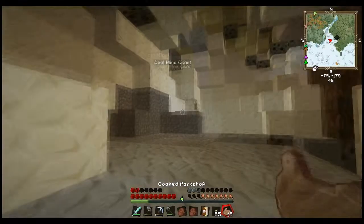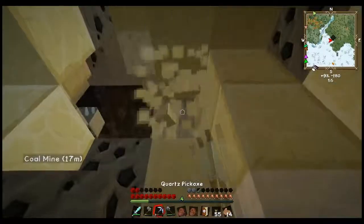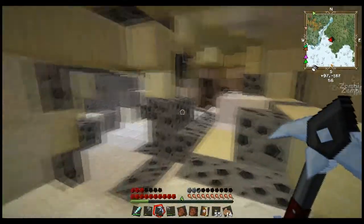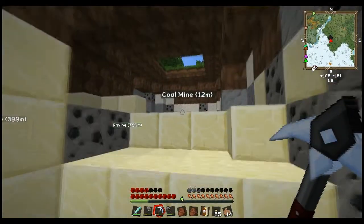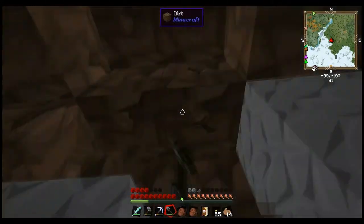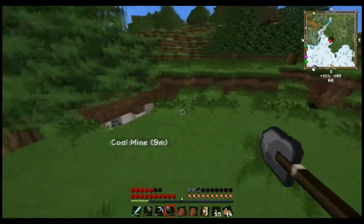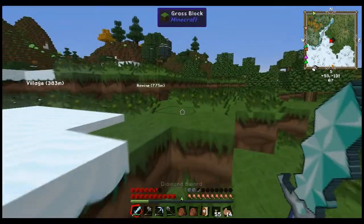As I get back out of this cave — it actually wasn't that far from the village — I labeled it 'coal mine' because it has a metric crap ton of coal. Let me get back out and continue my discussion about mod integration: bronze, steel, etc. The reason we need so much copper is to make so much bronze.